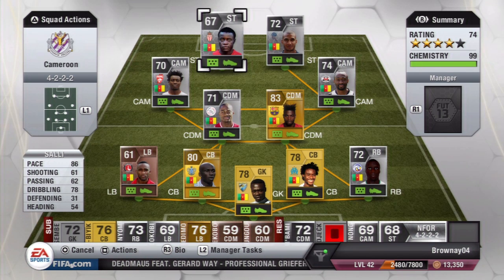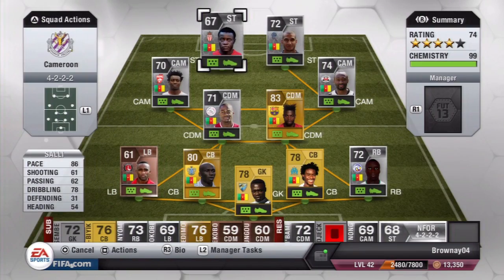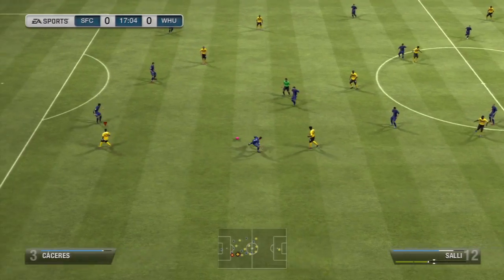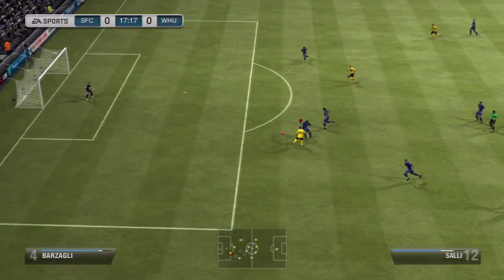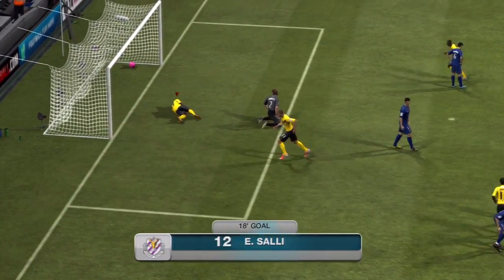What's up guys, it's expounding and today we are bringing you another beautiful video — a play review for Edgar Sally, the amazing silver Cameroon striker. The main stats are 86 pace, mid-60s shooting, and 78 dribbling, which is pretty much amazing dribbling for a bronze. I allow my strikers to have really good dribbling because I like to play around with them. This is the squad: a 4-2-2 with a mixture of Cameroon players.